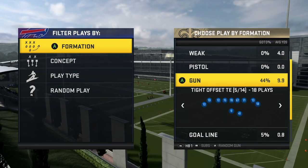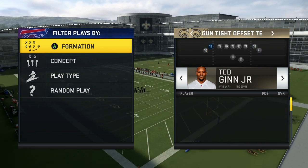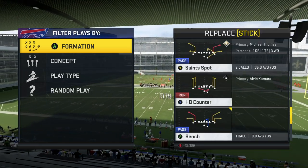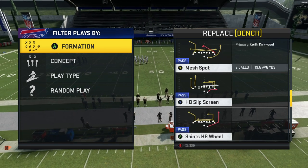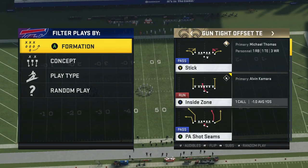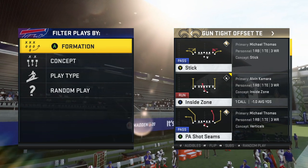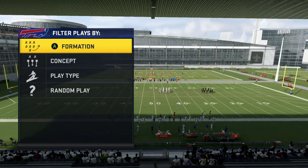For this formation, go to the Halfback One package to get four wide receivers on the field — this is why it is so good. With Michael Thomas at tight end, you pretty much get four good receivers and can do work. The plays I'm going over are: Y Out, HP Swing, Inside Zone, Saints A, Halfback Wheel, and Saint Spot. There are tons of other plays I like — go check out my full Gun Tight Offset Tight End breakdown on my channel for more.